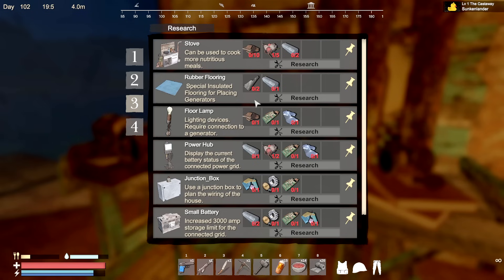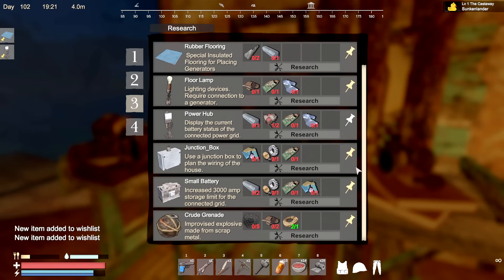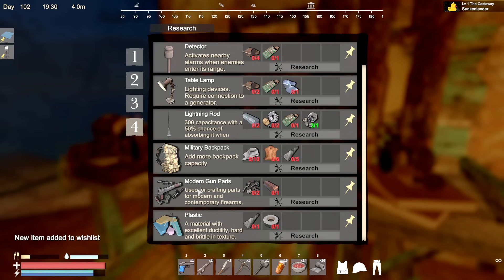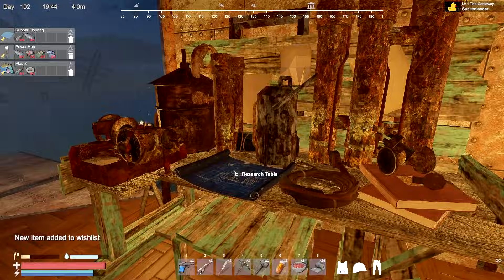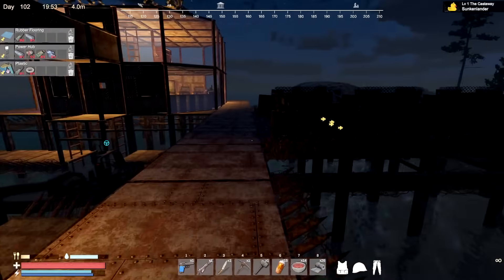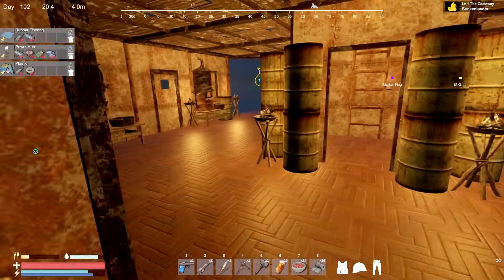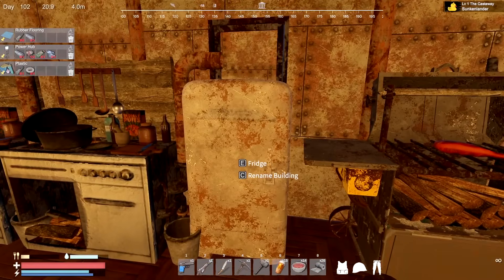So they've also added plastics — it's like learning a whole new thing to figure out. How do we make plastics, or is it something we find? Rubber flooring needs to be unlocked. We're going to need the power hub, junction box, and I just found out plastics are made from duct tape and rubber. So that is something — let's get the rubber and duct tape.